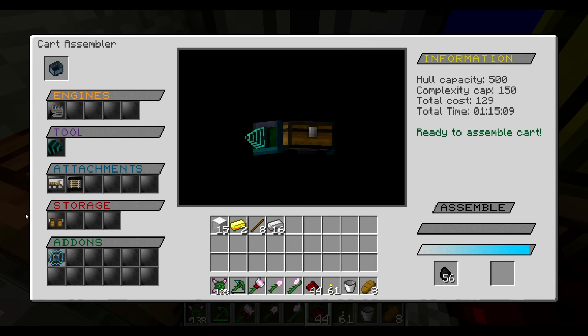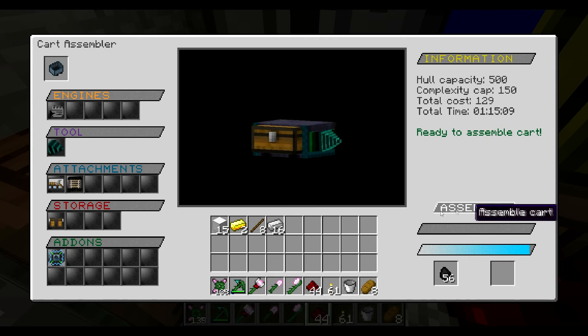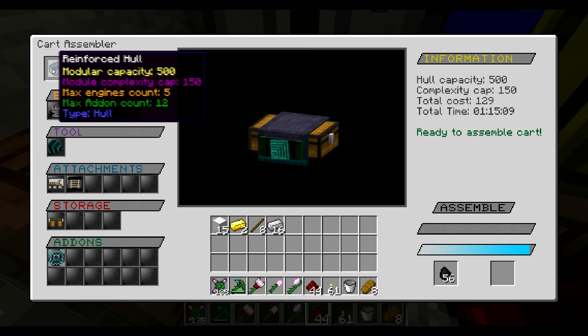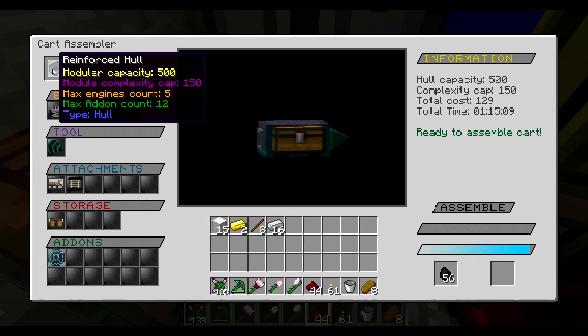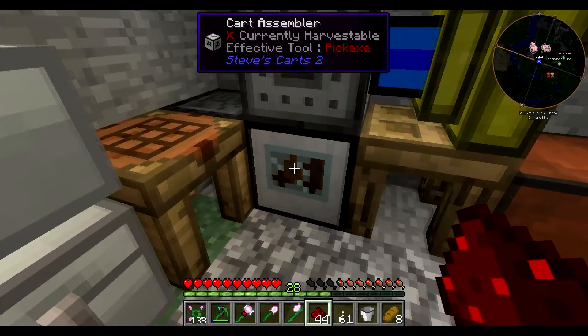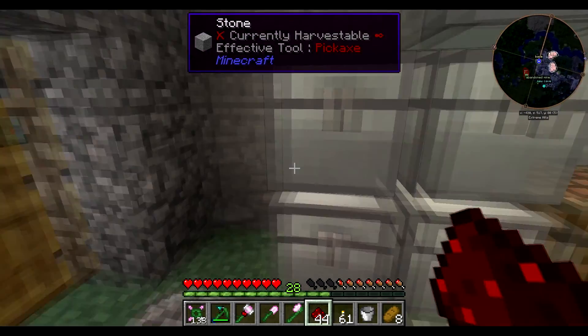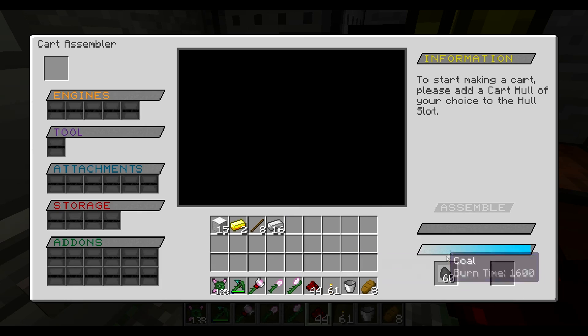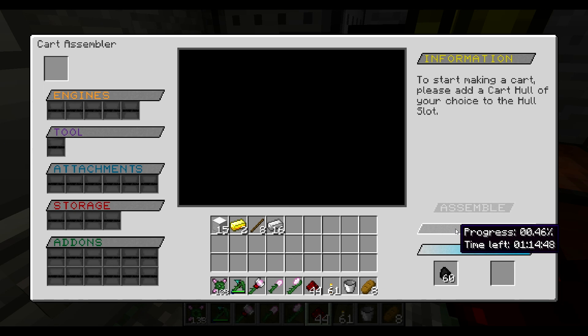So we've got storage, bridge builder, railer, basic drill, and coal engine - I guess everything is there. I guess it's time to assemble. So that's going to take an hour of fuel, which I don't even think there's an hour of fuel in there. So what I think I'm going to do is end this episode here, and next episode, hopefully, this should be done - if I've got enough time to wait, then it should be fine. Thank you for watching, and I shall see you next time. This is a new one.